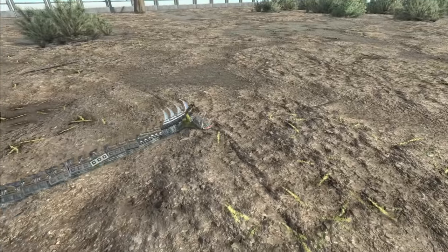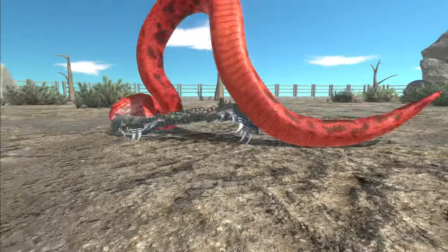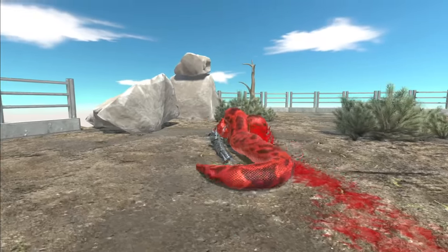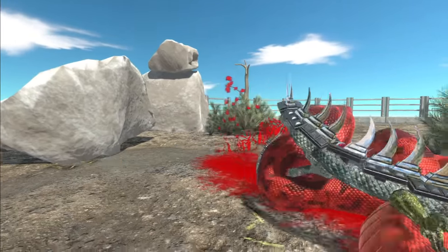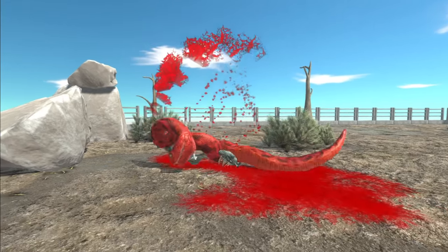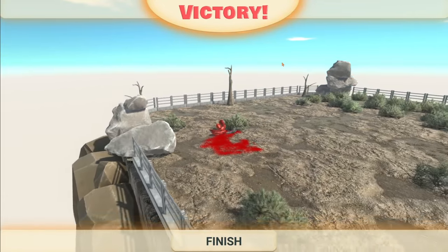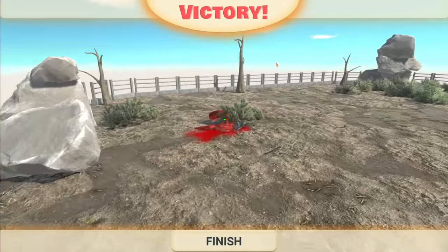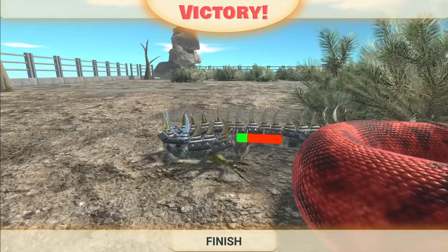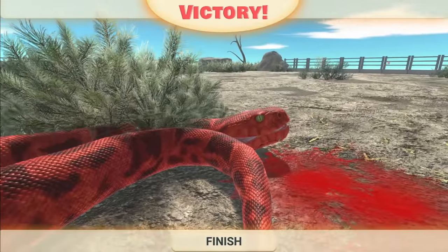Here we go — it will struggle to move a little bit, but as long as it can move toward the enemy it should be fine. Spikes have gone into the Titanoboa now — it's taking way more damage. It's wrapping around it. Did we do it? Yes, victory! I can't believe that actually worked. We took a lot of damage, but I have created an anaconda that is capable of taking down this giant Titanoboa.